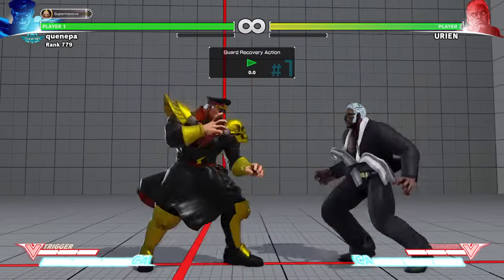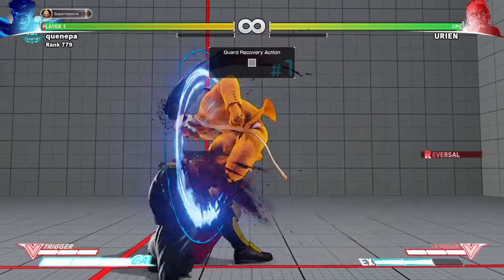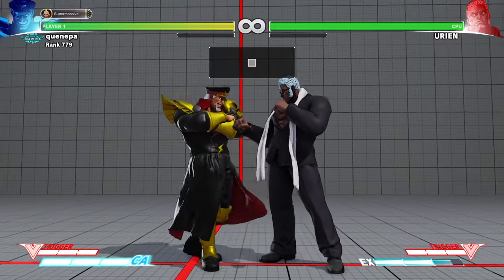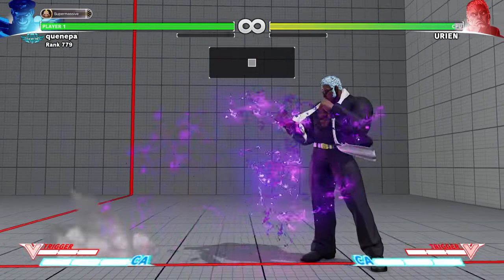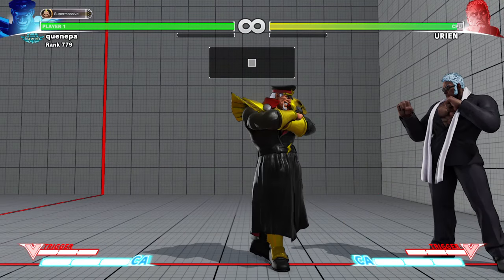You can still pressure Urien. You have a three-frame so after his move, if he doesn't decide to reversal, you can still pressure him. Don't be afraid to keep that pressure going against Urien — he can't really do anything about it.